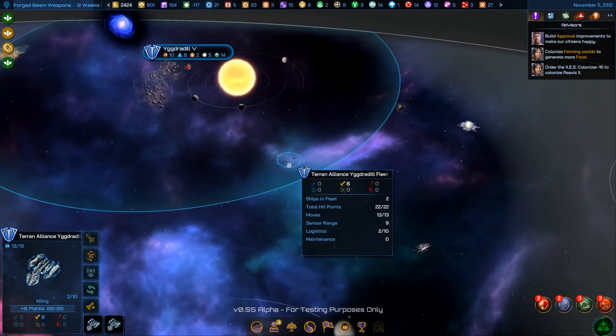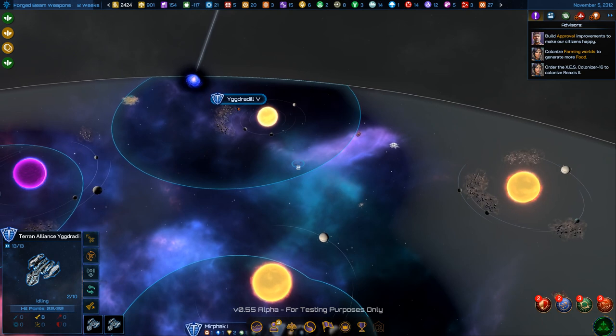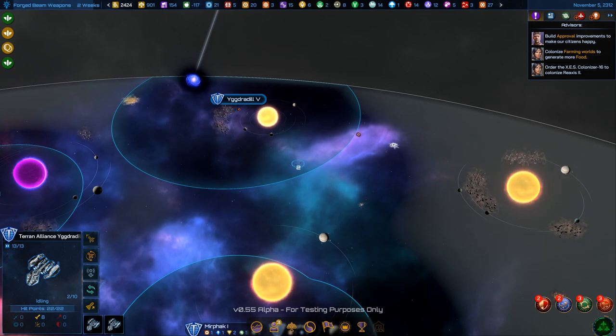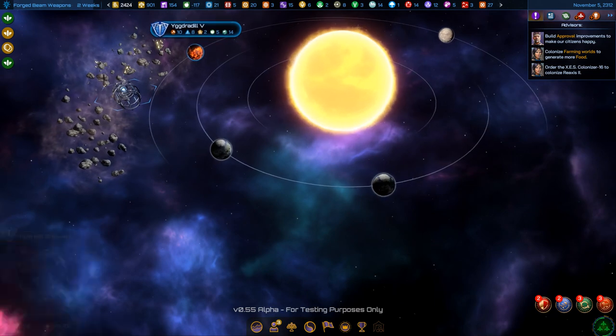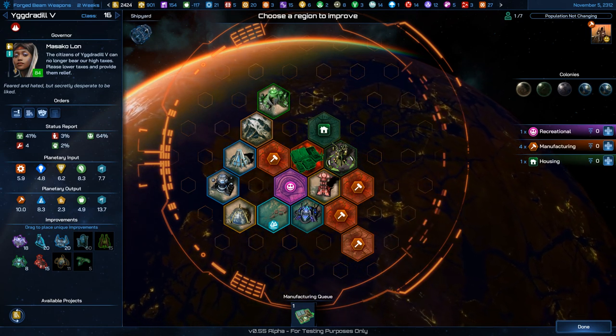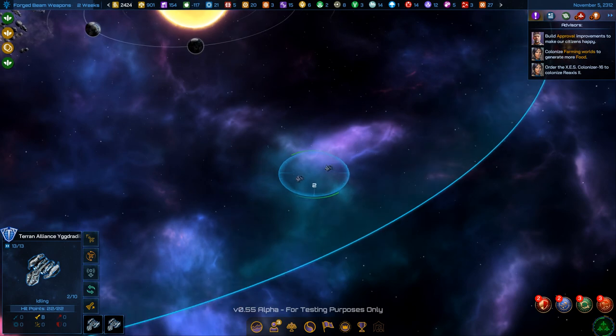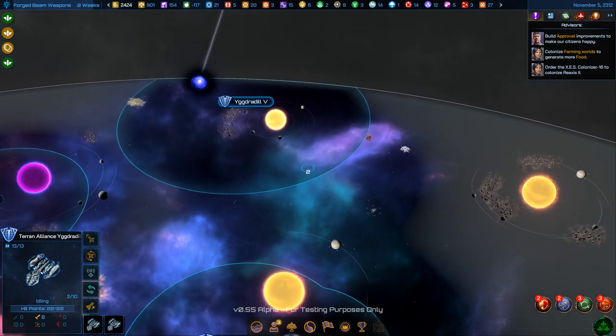I've got a small fleet building up here. There are some pirates I'm trying to destroy, but this ship is a little too powerful for what I have sitting here, so I'm going to set it to sentry — it'll let me know if something gets close but won't bother me every turn.